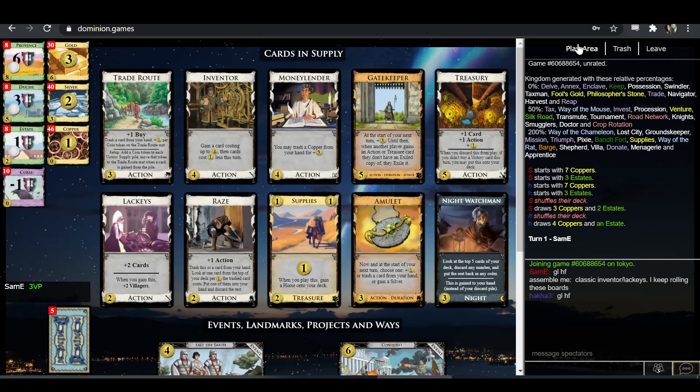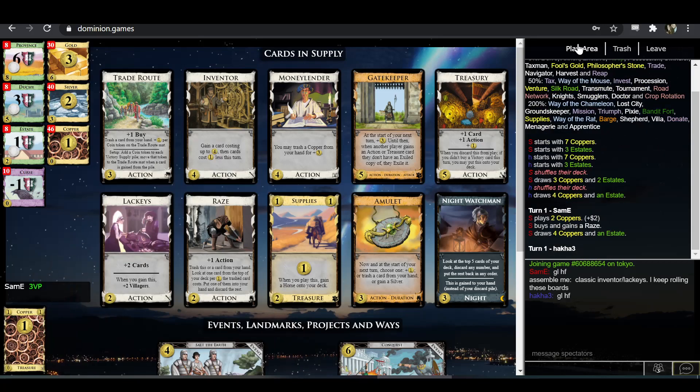You get trashing with Moneylender, Rays, and Amulet — and technically Trade Route, but that card's pretty bad. Supplies is a good card. I think you probably play with like an Inventor, but not aiming to play a bunch of Inventors per turn.